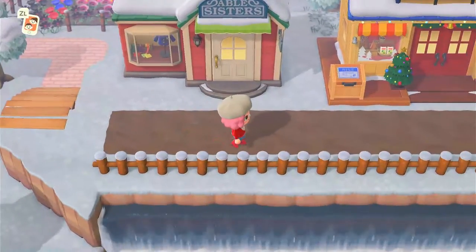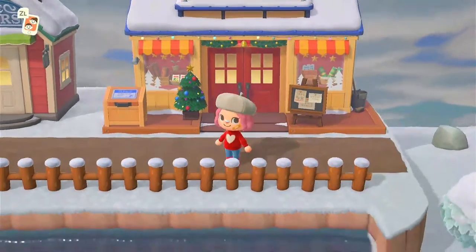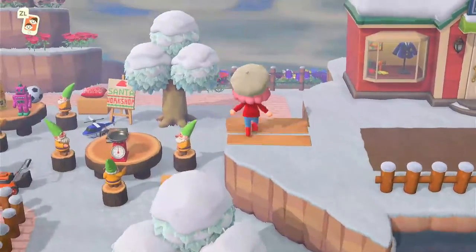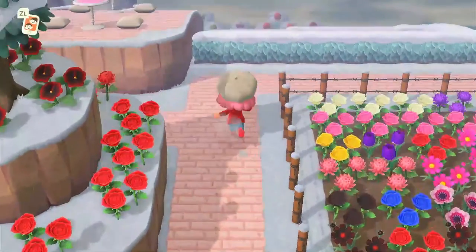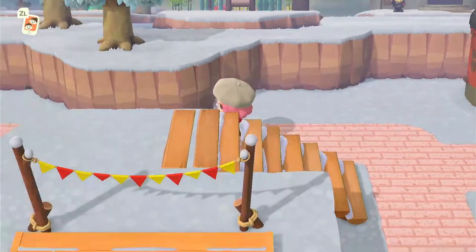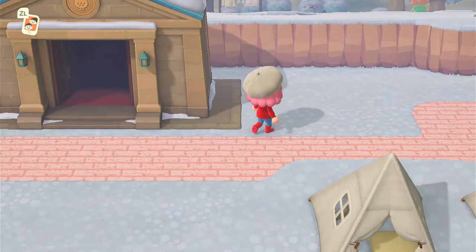I needed to get rid of some plants and make it look good so I put the flowers there. This is my Able Sisters — I haven't really done anything to it other than put it up here so it's out of the way. I think I might keep it here but I might build around it. This is my Nook Crannies as well — it's Christmas themed. And here is my museum.